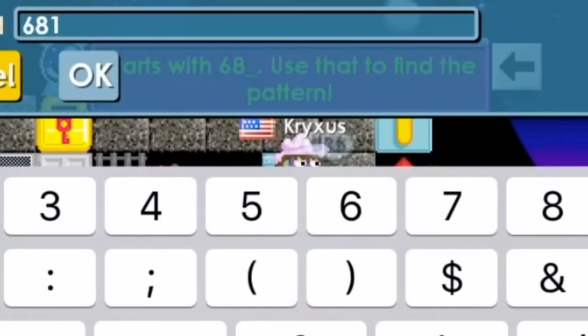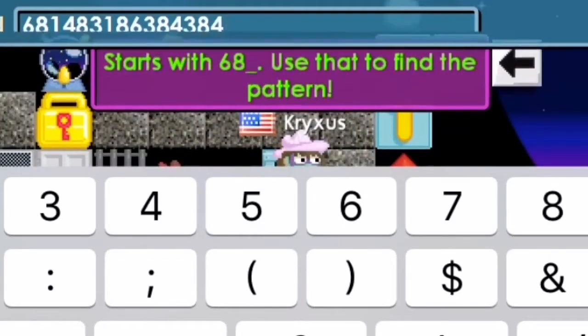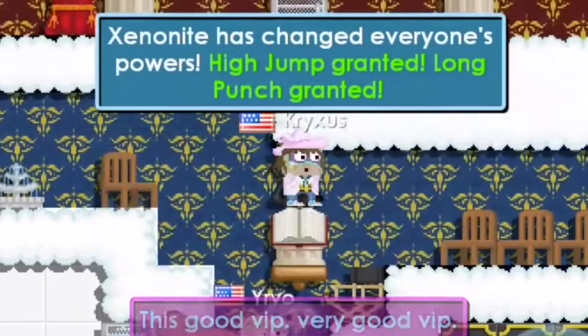And that's the actual password. So let's go ahead and type in: six, eight, one, four, eight, three, one, eight, six, three, eight, four. I've done this many times so I remember it, and then it'll bring you in — see.